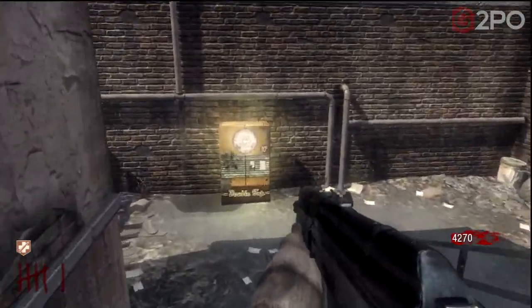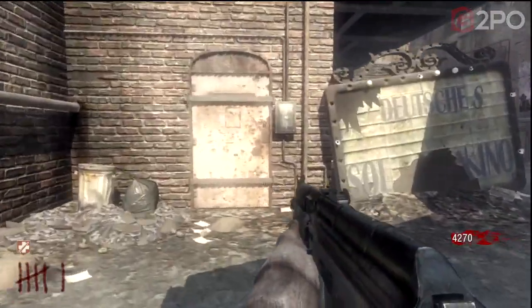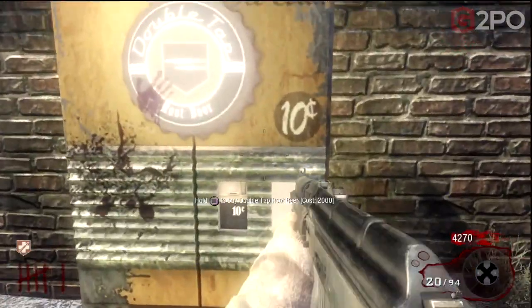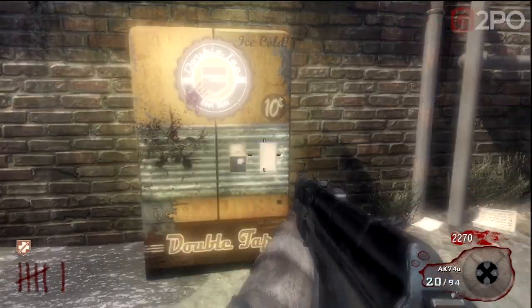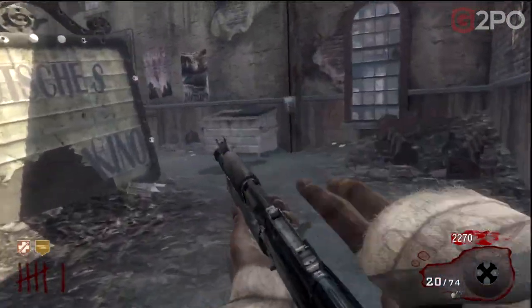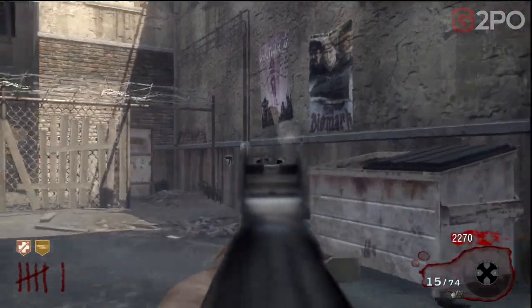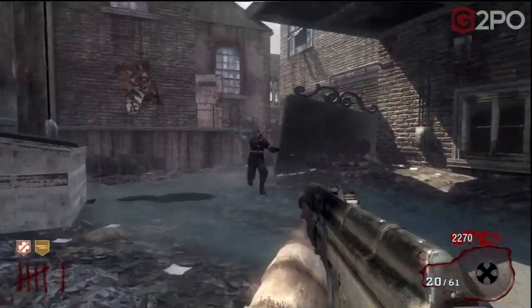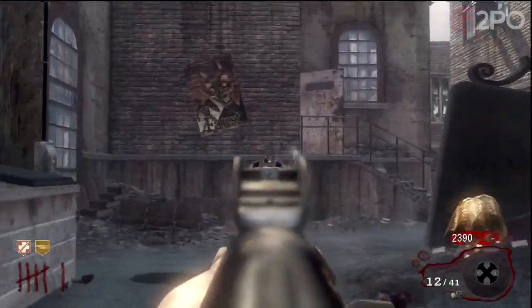Now I'm going back to Kino to get double tap again with the AK-74U — same gun — for a direct comparison. Firing off 20 rounds here. The fire rate is actually slightly higher with double tap in Black Ops. That fire rate in Black Ops is slightly better than in Black Ops 2, but you don't have the advantage of firing two bullets at once.